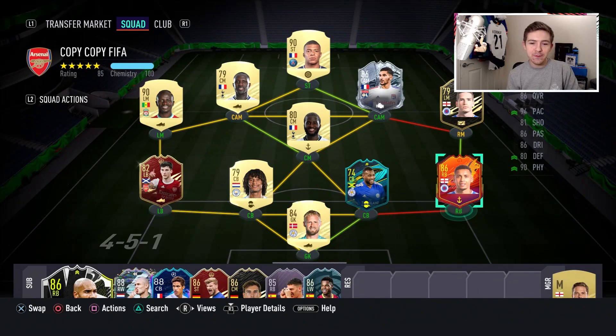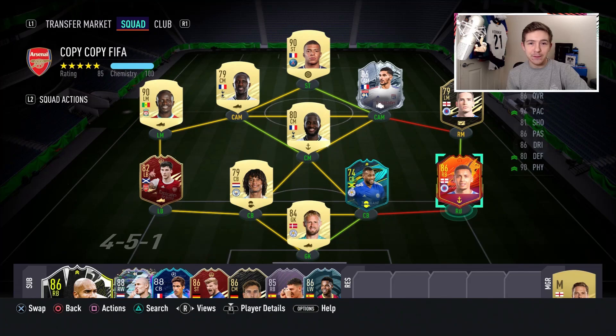So this is the team we're going to be using the Headliner item in. He gets a hyperlink to Ryan Kent to get full chemistry, although in this formation I actually wouldn't need a hyperlink, but we've gone for it nonetheless. Let's have a look at how chem styles affect this item. I think the anchor chem style is going to be the right one for this card as it stands, but that might change depending on how many upgrades this guy gets.